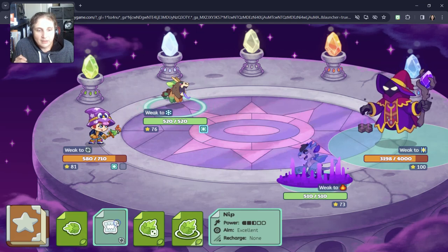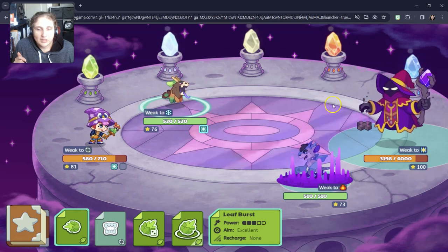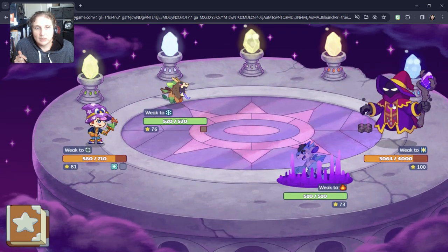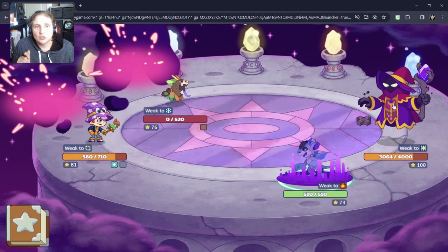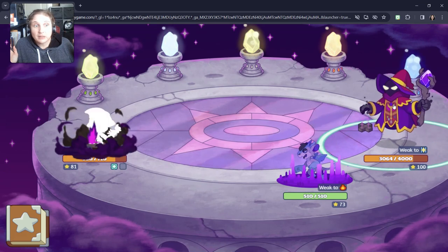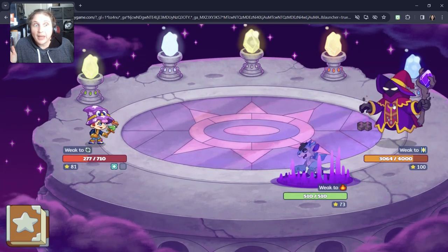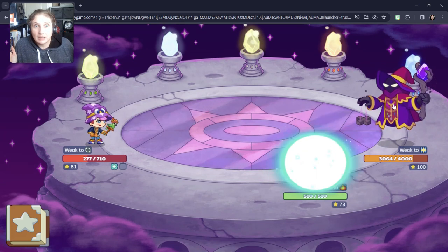We don't want to do anything with chance because we don't want to accidentally attack ourselves. So we're going to do Beef first — 134. Enemy's turn. Critical! He took our whole pet. What is the puppet master doing? I thought we were actually going to be doing okay, and he just took our whole pet. Unbelievable.